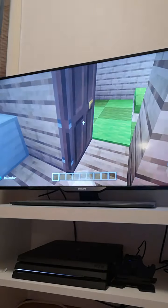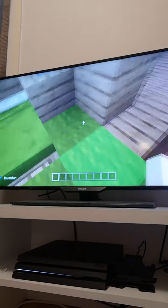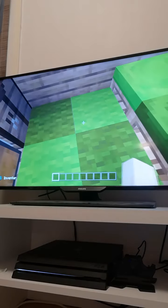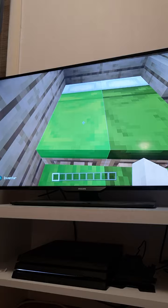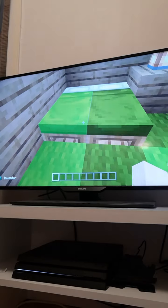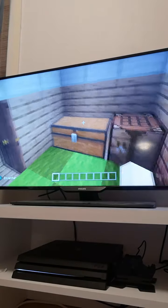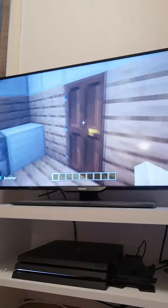Let me show you my room and my little brother's room. I put the same dark green and light green rug here. My little brother wanted the light green bed and I wanted the dark green bed. We have a crafting table and chest here too.